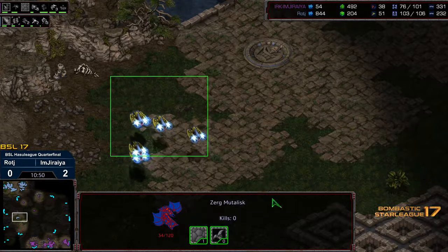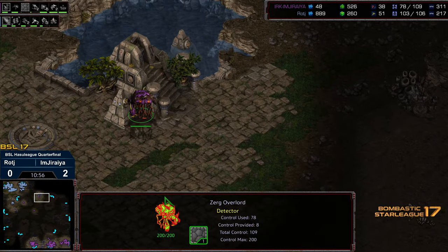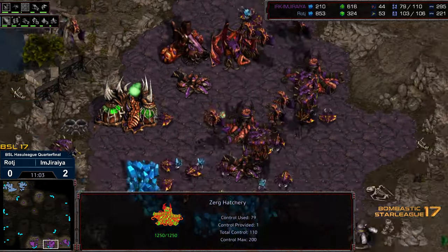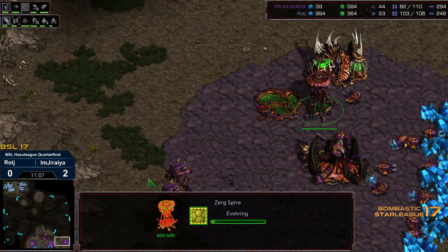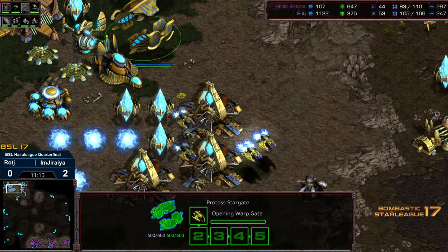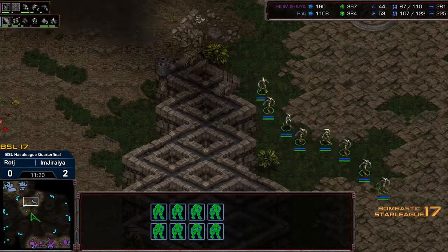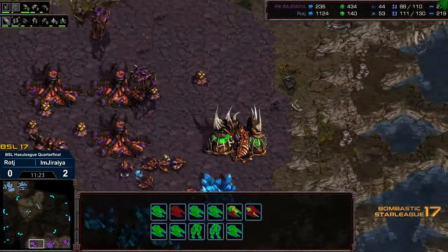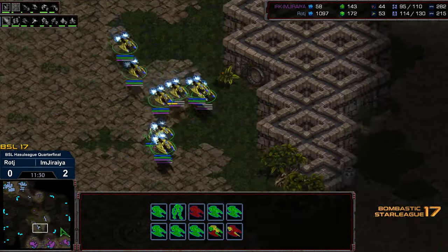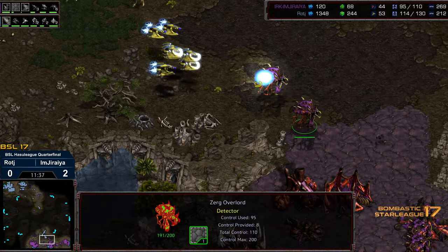Armor completes — that was a huge investment in Corsairs, and he still hasn't killed the other latent overlord here at the 12 o'clock. So in the tech transition, Jiraiya actually able to stymie that counterattack. He's back up to 6. He's down a good amount of supply, but this was a big investment in Corsairs that hasn't turned into anything for Raj. Now the Zealots are starting to fan out. We'll see in take two of this battle if the Mutalisks are able to defend.